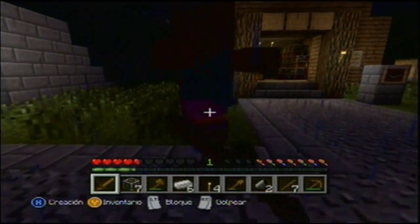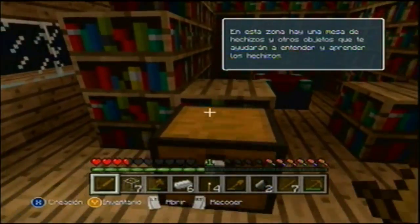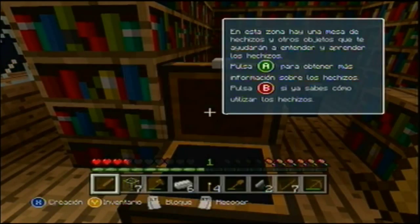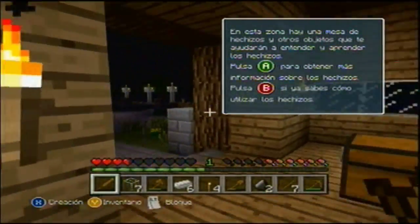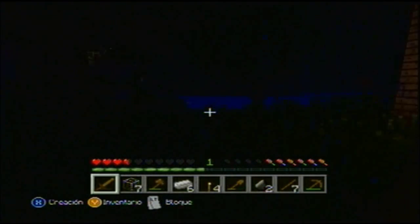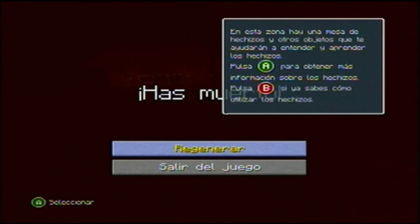Es otro zombie. Y hay libros para hechizar nuestras armas — vamos a ver esto. No hay muchas cosas que explorar por aquí. Vamos a buscar... ¡una araña! Me mató — maldición.